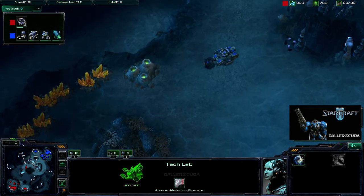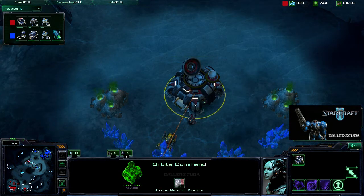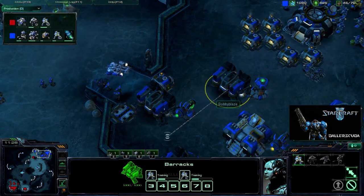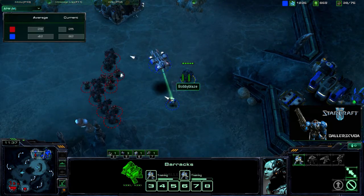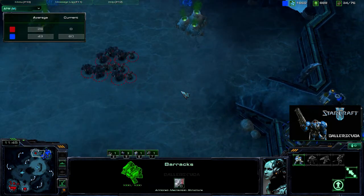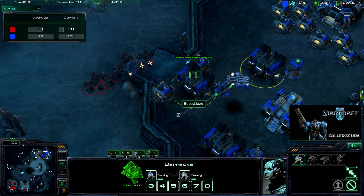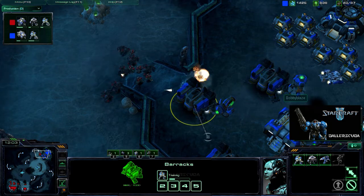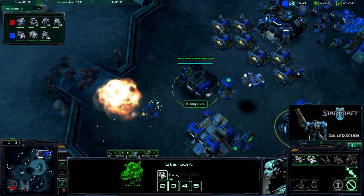I am able to get close in the units-lost count and go for the counterattack. His command center is going up while my expansion now has an orbital command and I am starting to saturate it. Neither one of us is really spending minerals or gas that well — we're both focused on the fight. When I see he had nothing left in his base, I assumed it was game. I forced the cancel on the command center but didn't actually do enough damage to finish it. He gets some minerals back but isn't spending it yet.